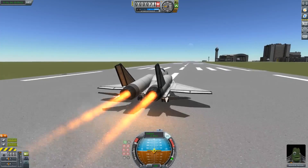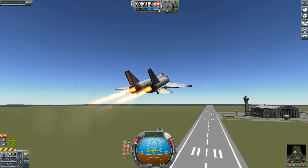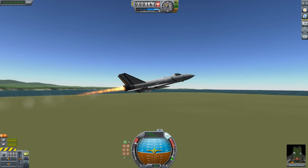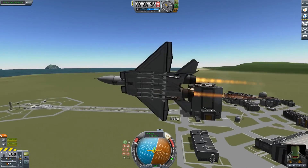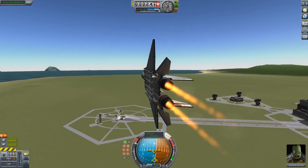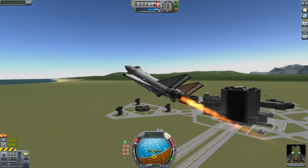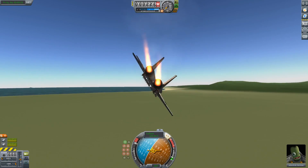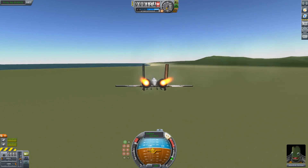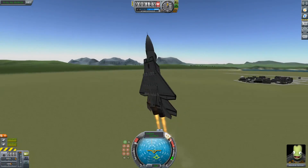No gimbling on the engines — whoa, no gimbling on the engines. However, it did take off very, very quickly. It looks like it's barely stable, so it should be super maneuverable, even though it doesn't have thrust vectoring. Not too much on the yaw control, but a pretty good roll. Whoa — too good a roll because I nearly messed everything up.